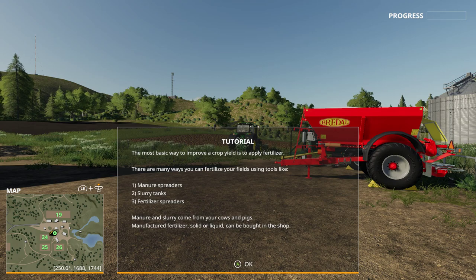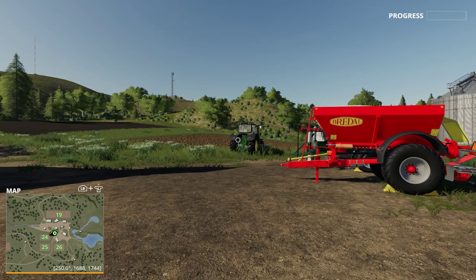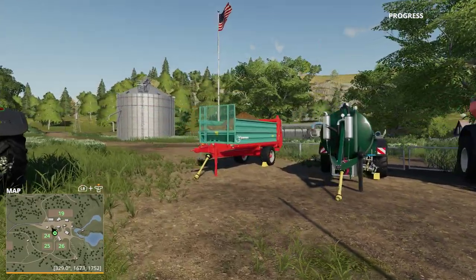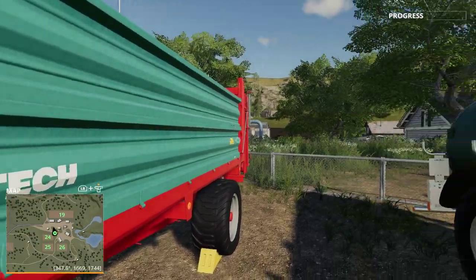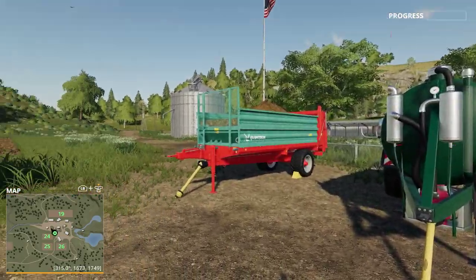The manure and the slurry come from your cows and your pigs, so you can have animals in this game. You can also use manufactured fertilizer — solid or liquid — which you can buy from the shop. In this tutorial you can see we have different tools available.